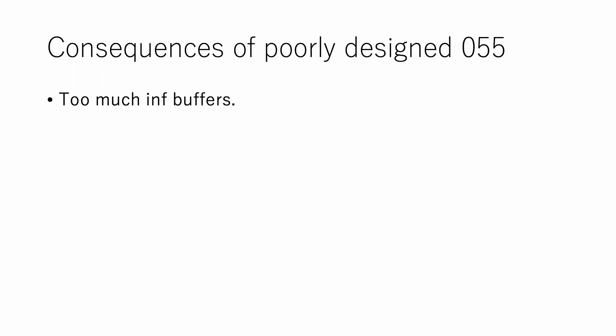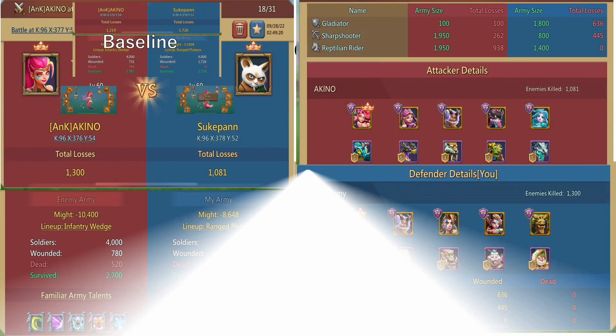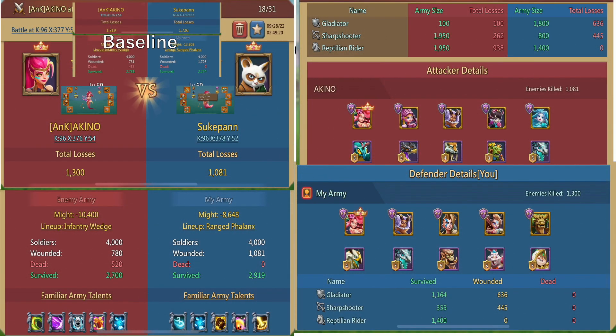Next, what would happen with too many inf buffers? This is the failed 055 result with 100 tier 2 infs. The same thing — 055 cannot access the cav in 424, plus the cav is completely intact. Contrary to the previous failed report in which there was slight damage on cav, so I assume it's a slightly different mechanism.